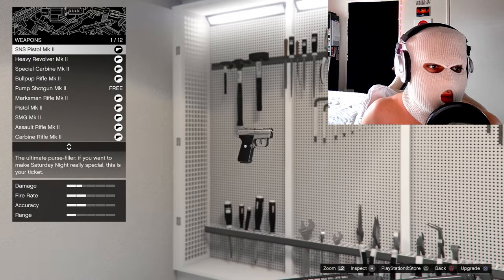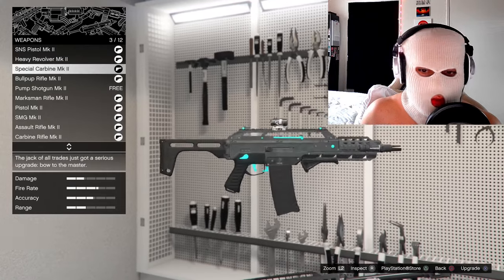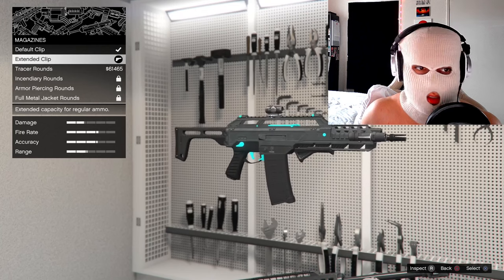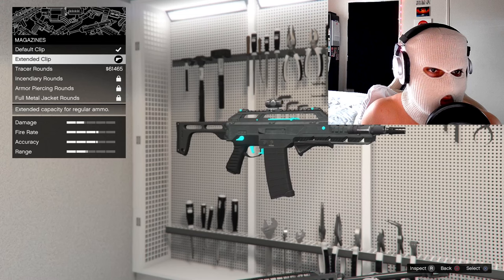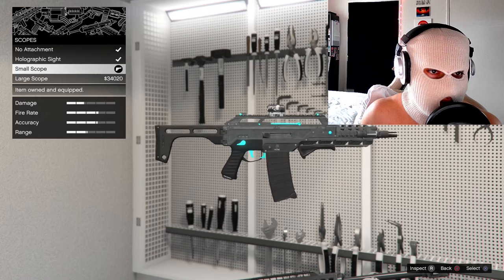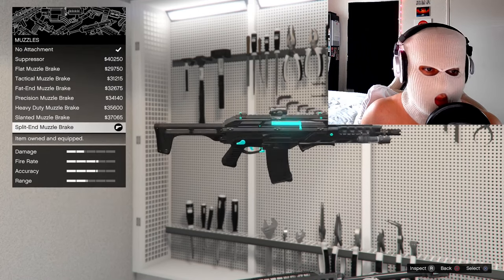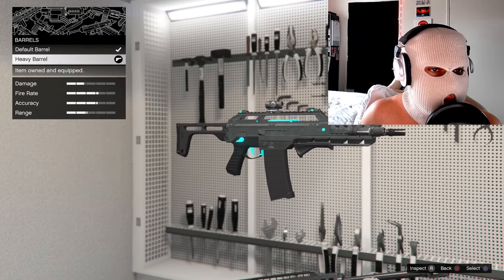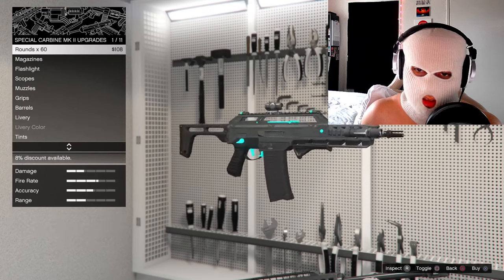The S&S pistol is completely optional, heavy revolver is completely optional. The Special Carbine MK2 is the first one you're going to want to do. Put the extended clip on it. Do not put any of the special rounds on it. Put a flashlight on it — that's optional. Put a scope on it — that's very important, it increases the range. Put a muzzle on it, that increases the stats a bit as well. Put a grip on it, put a barrel on it. Liveries and tints are completely optional. That's it for the Special Carbine MK2.